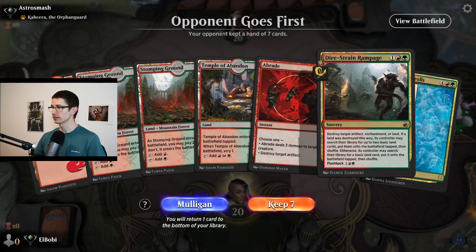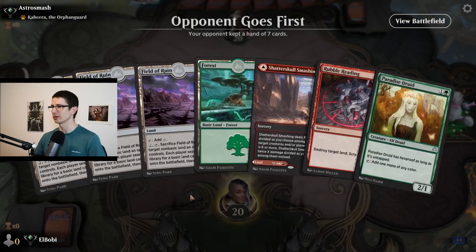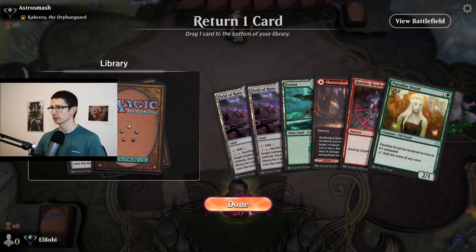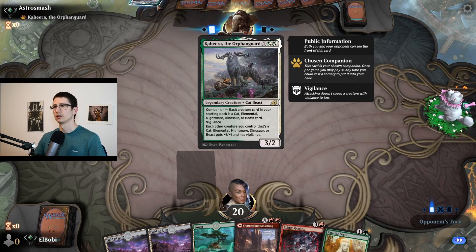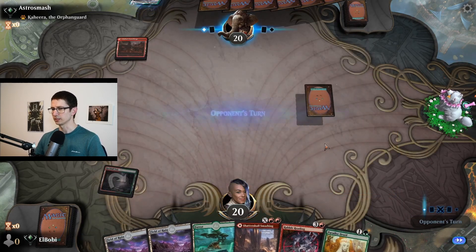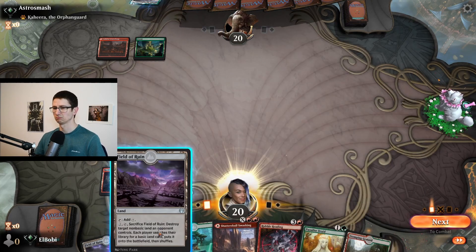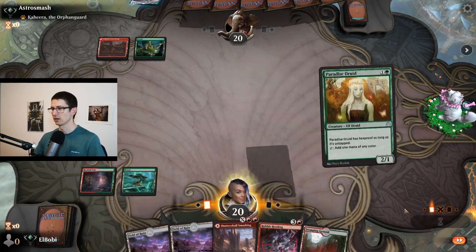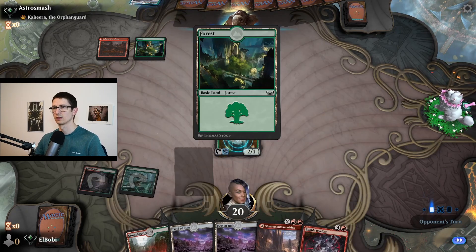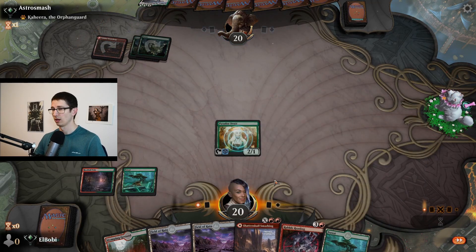Now we're up against Astro Smash, and this is not a good hand. We don't know if they have basics, and we have one Braids but that's not a good hand. This is not much better, but we're not going to go lower than this. Their selection of companion makes me think they're some sort of control. Maybe not. We'll play our ramp. Clearly they have basics.